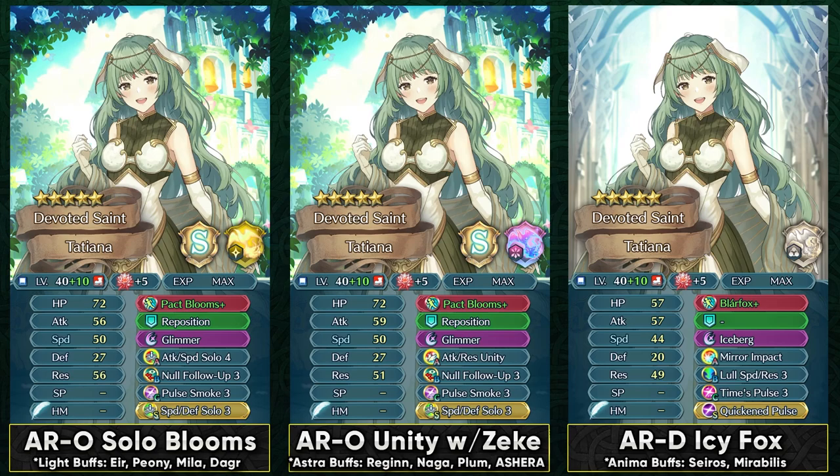You can pretty much use her as a pre-charge nuke by having Iceberg pre-charged with a mirror impact, or even Glacies if you have other infantry pulse units. Infantry pulse teams are really not that common in Vault of Heaven — I mostly run into them like 2-3 times a week. So if you're someone who runs an infantry pulse team, she could definitely fit the criteria of a blue nuke. But she does face competition from existing mages like Ophelia or Ishtar, which have just really unique stuff. Still, if you want to use Tatiana, this is the option.